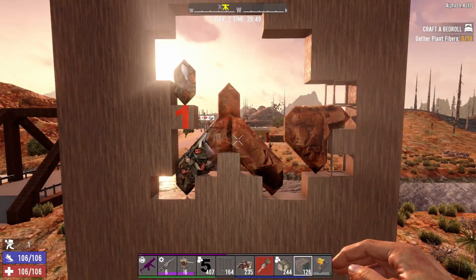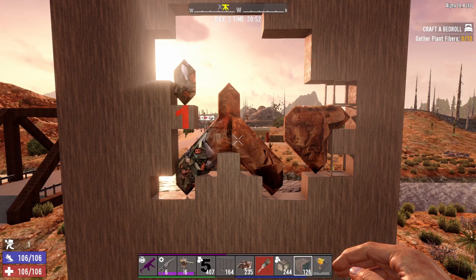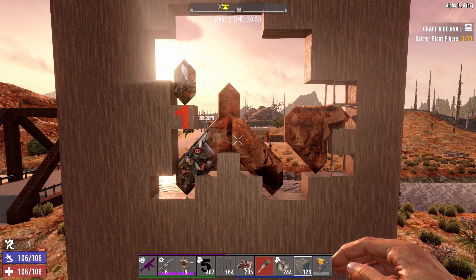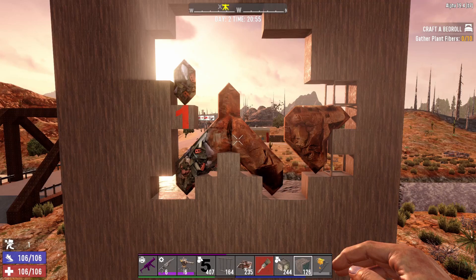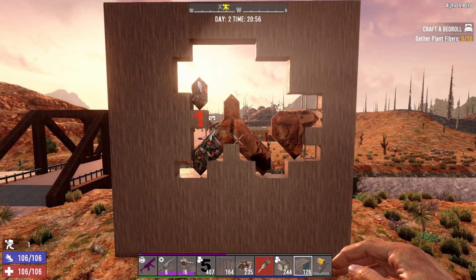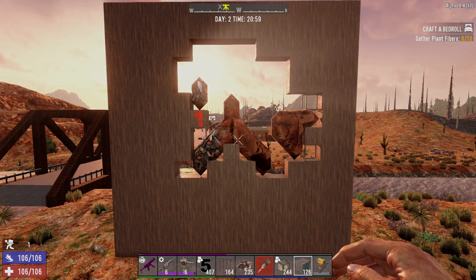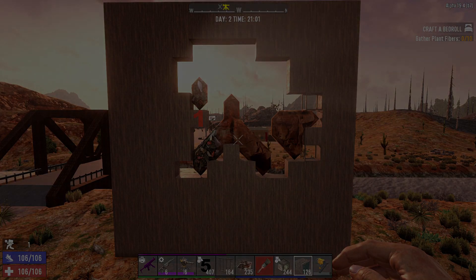The demolisher radius actually seems to have some type of RNG built into it, blowing variably around it. This was just a short video on the demolisher radius - basically just for laughs, to see what would happen if we built a wooden frame and put the demolisher in the center and let him blow up. Thank you for watching, and if you enjoyed it leave a like - I'll see you in the next one.